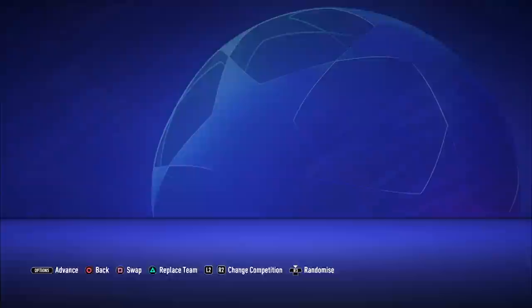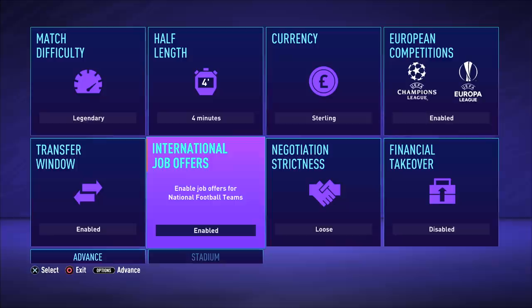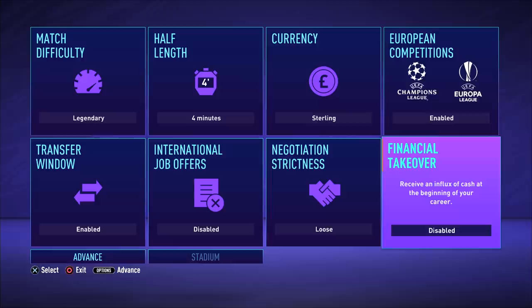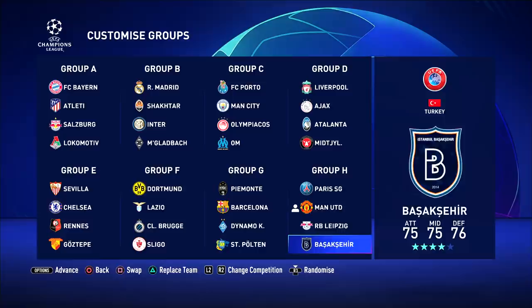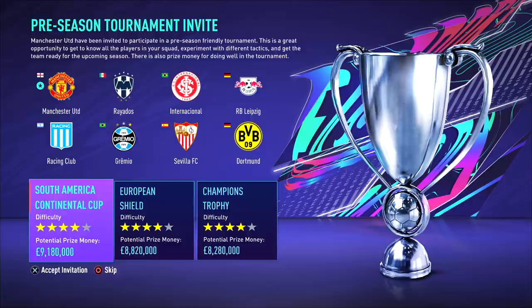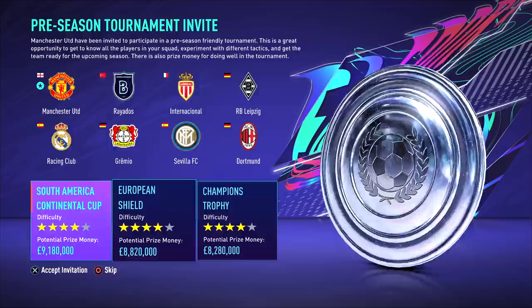Going back to the settings, we've got the currency set to sterling. We've got the transfer window enabled. International job offers I'm going to turn off because I don't want to get bombarded with that. In terms of negotiation strictness, I'm going with the loose settings — I've played PES with the strict ones and it's very hard to sign players, so I'm going to leave it on loose so I can sign the players I actually want. When it comes to the takeover settings, we're going to leave them disabled. For the preseason, we're just going to pick the first one — the South America Continental Cup.